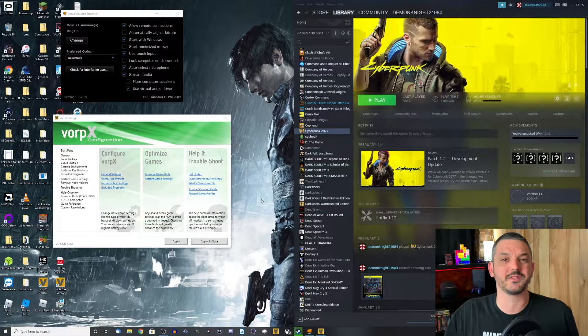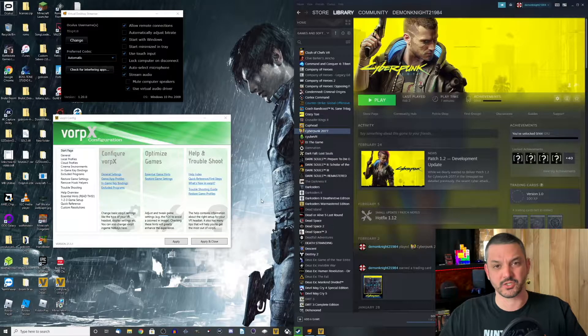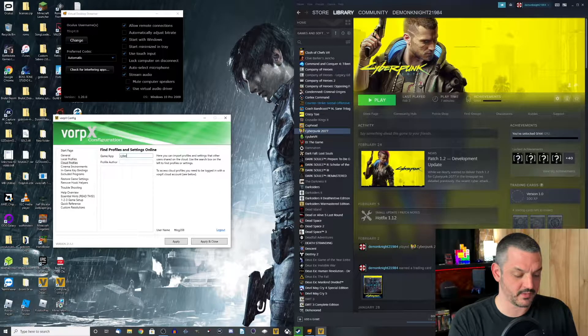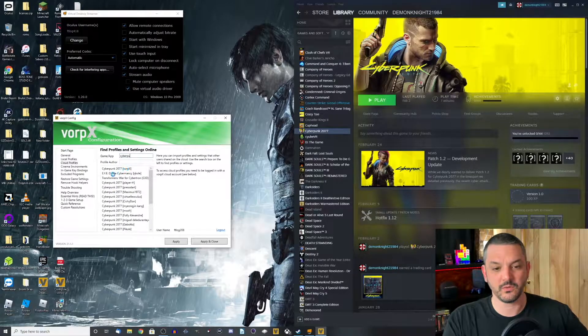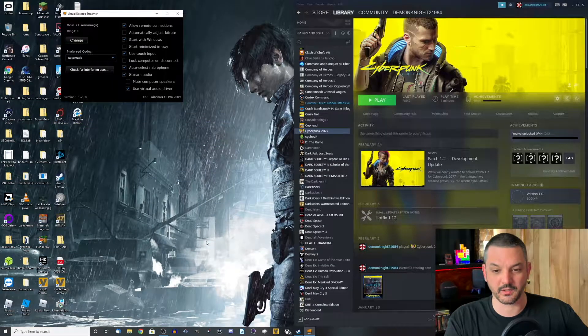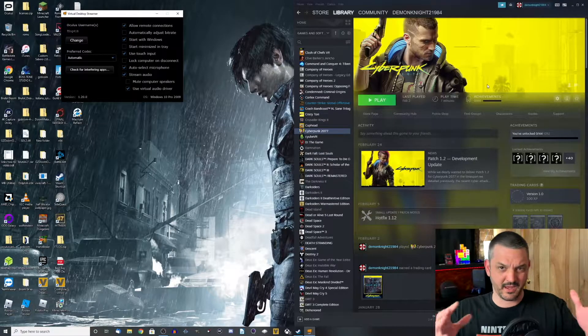We are going to attempt to run Cyberpunk 2077 in VR using Vorpex, and I'm also going to be using the streaming app to try to stream it to the Oculus Quest 2. So the first thing we have to do is go see if we can find a cloud profile for Cyberpunk 2077. There it is — there actually is an official Vorpex driver from Vorpex themselves for Cyberpunk 2077. I'm going to go ahead and import that profile, hit apply and close, then load up Cyberpunk 2077.